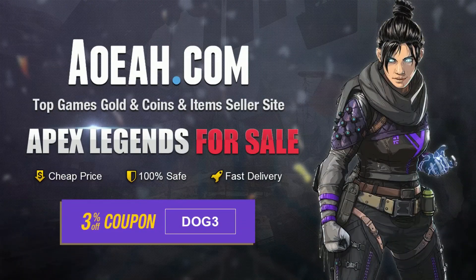Go to AOEAH.com for your Apex Coin needs. Just go to Doc3 Checkout, 3% off your purchase. Link in the description.